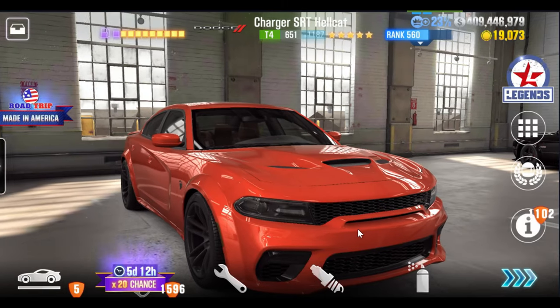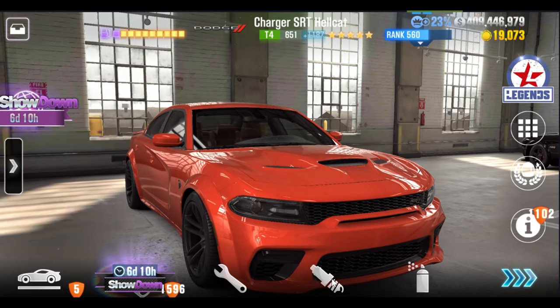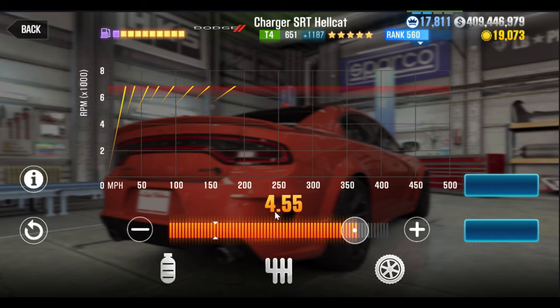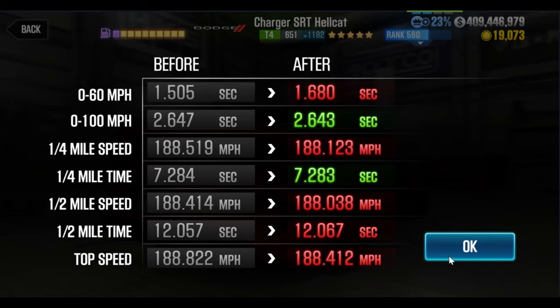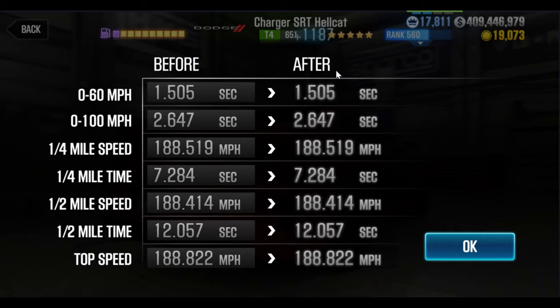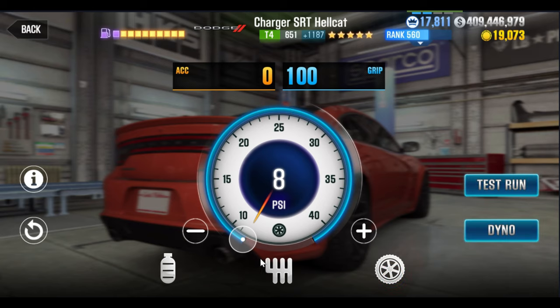Dodge fusions — get them from stripping Dodge Vipers if you need extras. Now let's look at the tune for sprint first, since I already have it set up that way. At this setup the dino shows 1.505, but you have to leave the gear ratio at 4.55. If you go 4.56, the dino drops to 1.680 because you're no longer able to hit third gear at 60 mph — that one little click makes a big difference. The sprint is done at 0.100 tire and nitrous at the shortest duration.